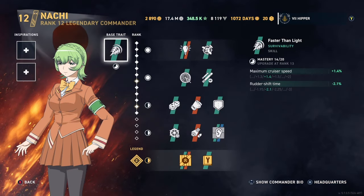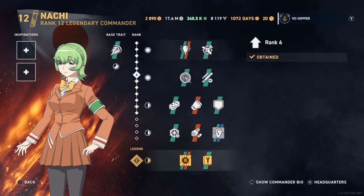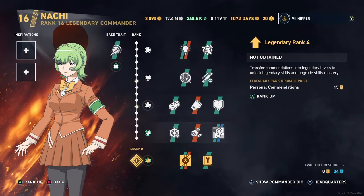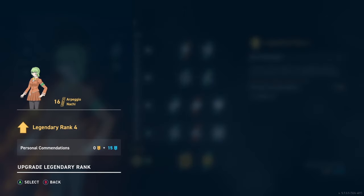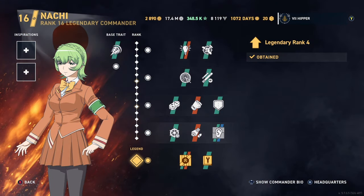Now we have Nachi here and I've got her at 12.2 from Wargaming, but we're just gonna make her 16.4 so I can show you guys what difference she actually makes. We do the usual things and then we also make her legendary, which is the very expensive part — 15 Universal Commendations.